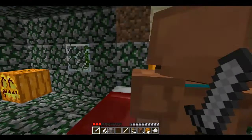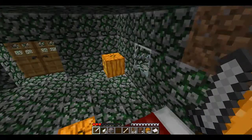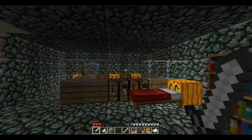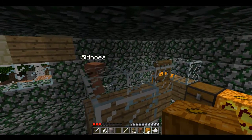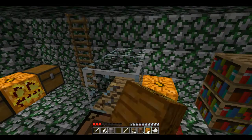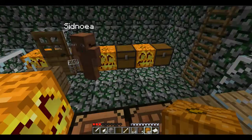Oh hi! Where'd he go? He's very interested in killing us. Oh hi! I wish arrows were easier to craft, I really do. I cannot place pumpkins on top of glass, so I break the glass. Screw this glass.